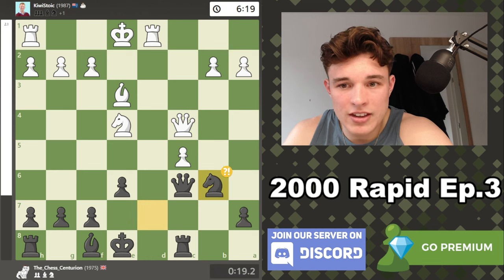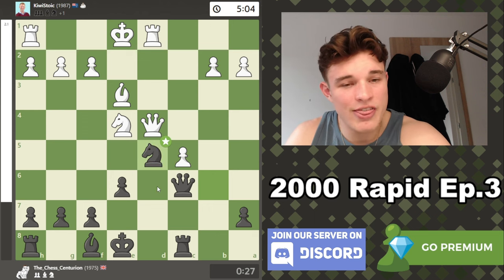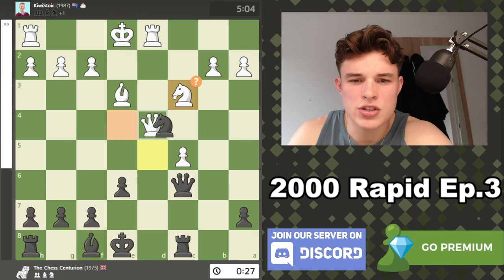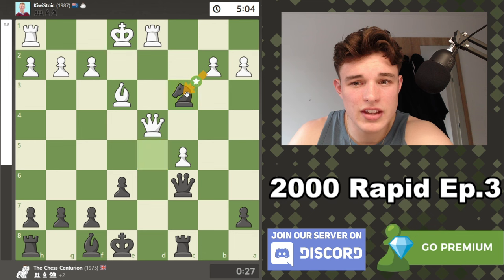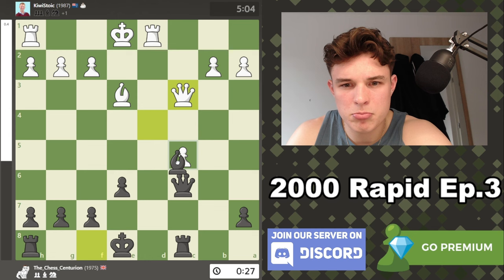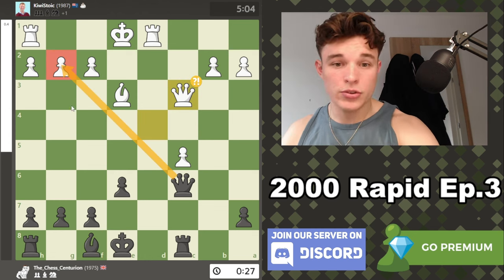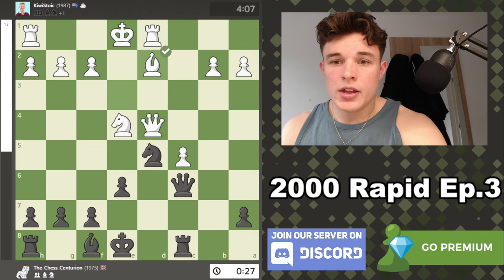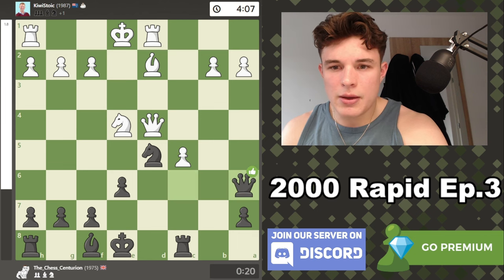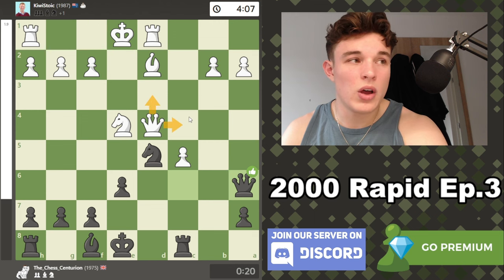Rook c8, queen a4, queen c7 — I don't think there was anything much better than queen c7. Rook d1 again — bishop e7 is playable but I wanted a fix. I considered a5 which the computer also likes, but it prefers queen c6. I was initially worried about queen a7 until I realized rook a8 is a killer — though knight d6, bishop d6, rook d6 attacks the queen and I have to find queen c8 to maintain an advantage. The queen is still just trapped: rook d7, rook a7, rook a7.